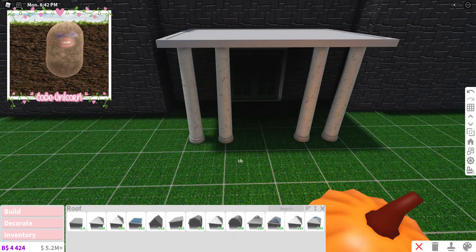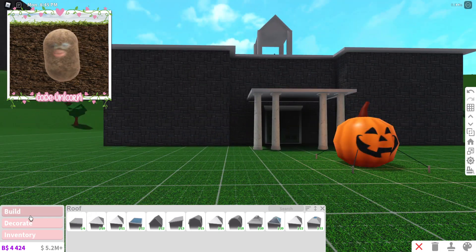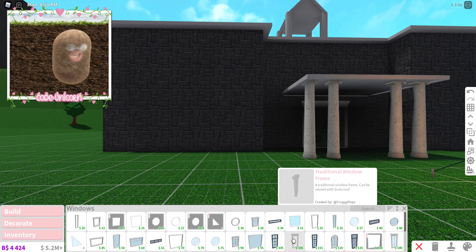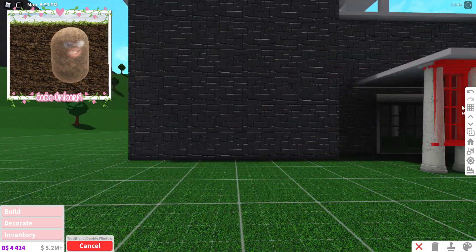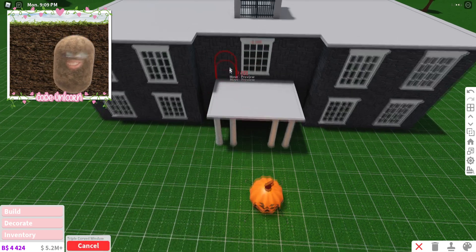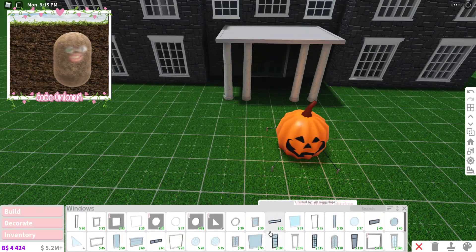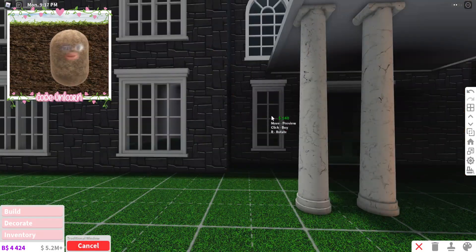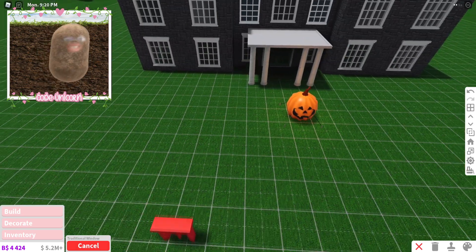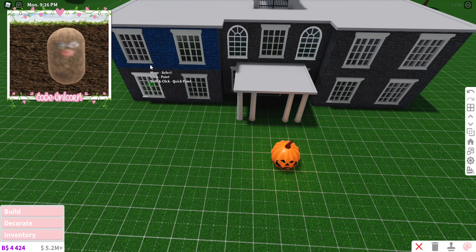Now we can add the windows. They just had some square windows so that's what I'm gonna add. Let's get these — four of those, then one in the middle, then one of these for that. There were also some square windows for the bottom part. Lots of windows — they really like their windows. Then all of that was basically white, so we're gonna make it white.